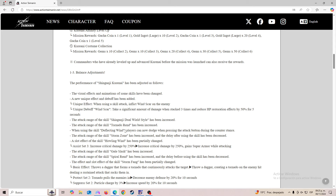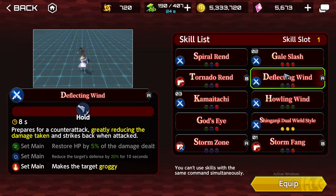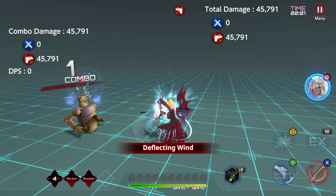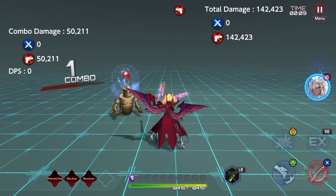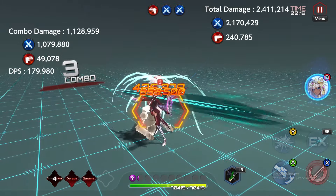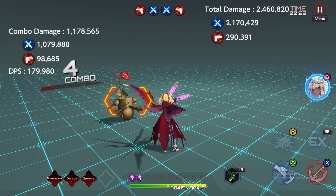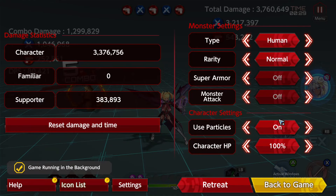When using the skill Deflective Wind, the player can now dodge when pressing the attack button during the counter stand. So basically, if we press attack we can activate the dodge. Normally this was a counter where you needed to receive a hit to do the counter. But now you can do it and attack whenever you want — you just have to press attack. Unfortunately there's one bad thing: it's kind of slow.